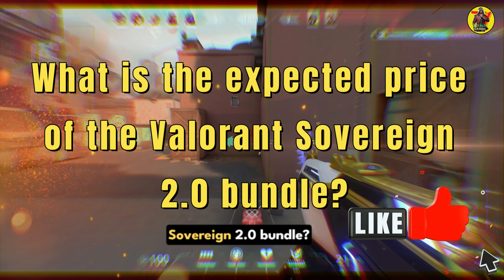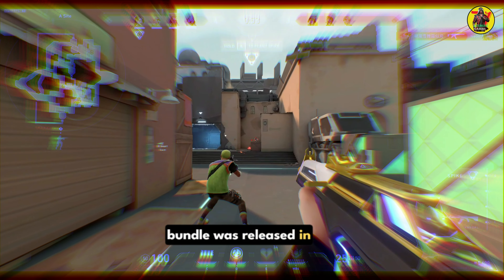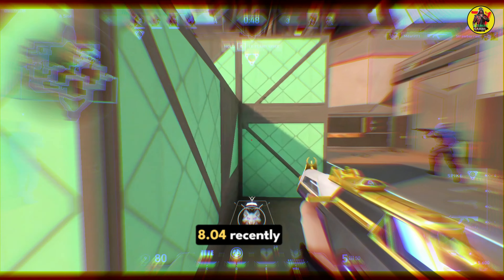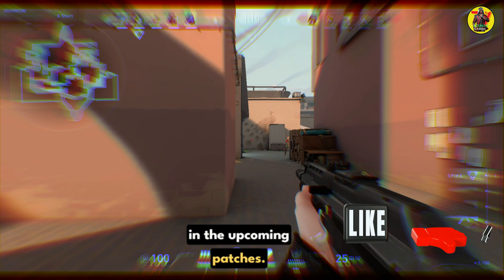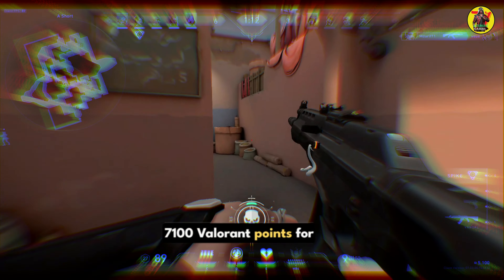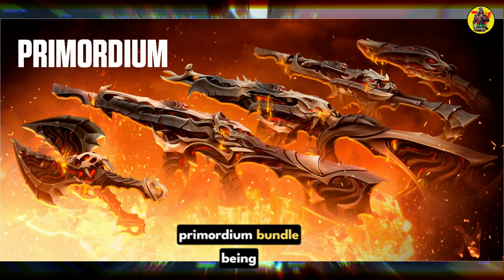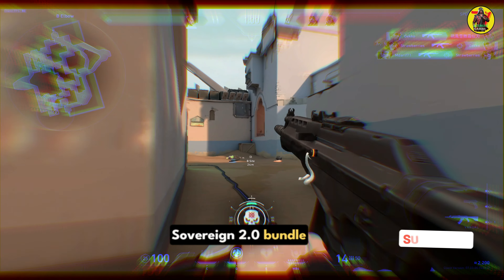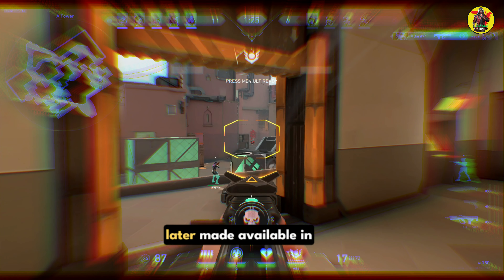What is the expected price of the Valorant Sovereign 2.0 bundle? Following this rumor making rounds on the internet, the excitement among fans is steadily increasing. The first Sovereign bundle was released in patch 1.01 on June 9, 2020. With the latest patch 8.04 recently going live, this bundle can arrive in the upcoming patches. The first bundle cost 7100 Valorant Points for the weapon skins along with three accessories, but with the latest Primordium bundle being sold at 8700 VP, the rumored Valorant Sovereign 2.0 bundle could also cost the same.